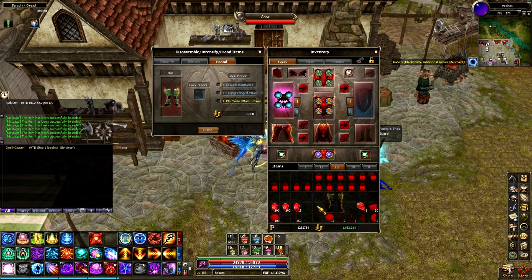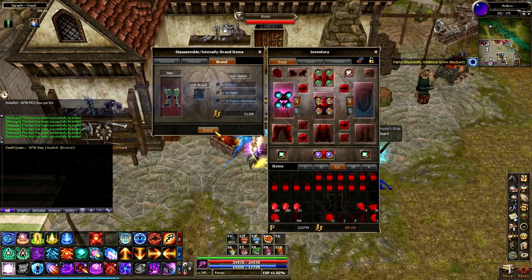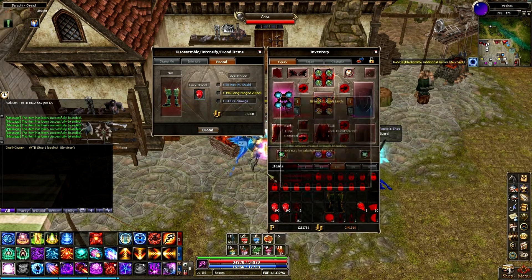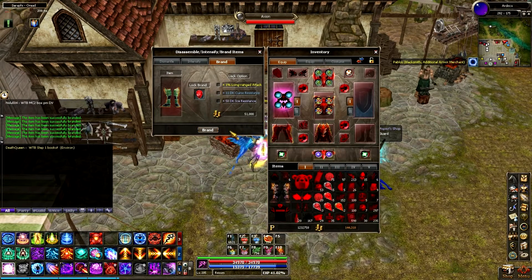There's a 202 magic attack power — we can do better than that. I'd really like to get a gold magic attack brand if possible, or a gold HP brand. I don't have a lot of HP, so those HP brands can be really nice. We're really blazing through these. No luck yet. There's a vitality — that's not bad, but I don't think I should keep vitality as a main stat. I'd rather have the magic attack power. I have more soul stones here, but also some lower level 200 ones I'll use up as well.